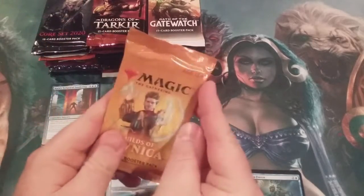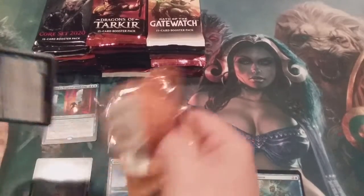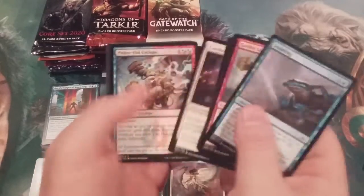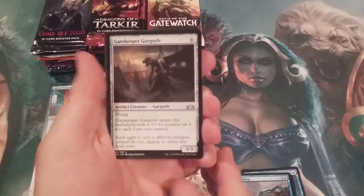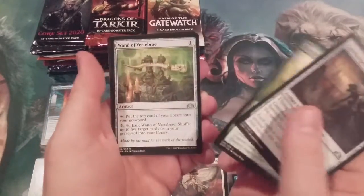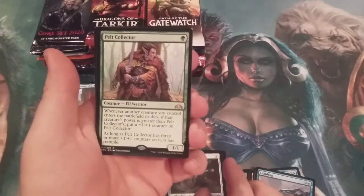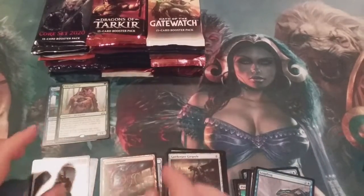Next up, Guilds of Ravnica. Shockland? Maybe a shockland. Let's see — come on, baby, let's just churn out hit after hit after hit. We got a Gargoyle, a Renewal, a Vertebrae, and a Pelt Collector, topping it off with an Izzet Guildgate.